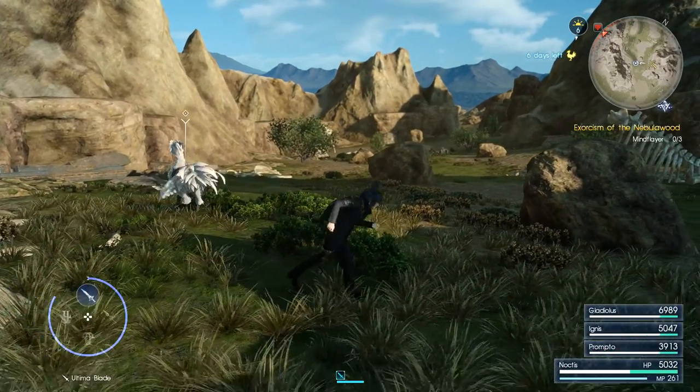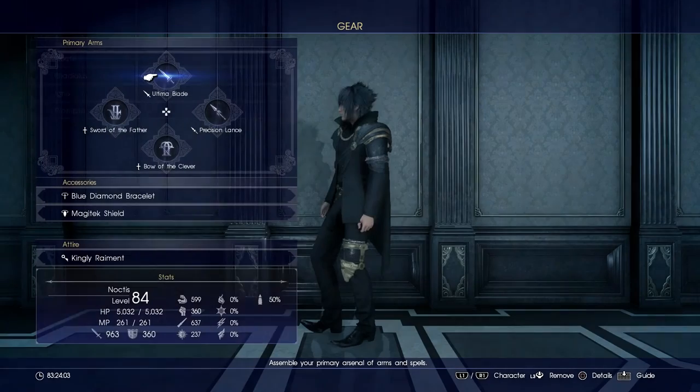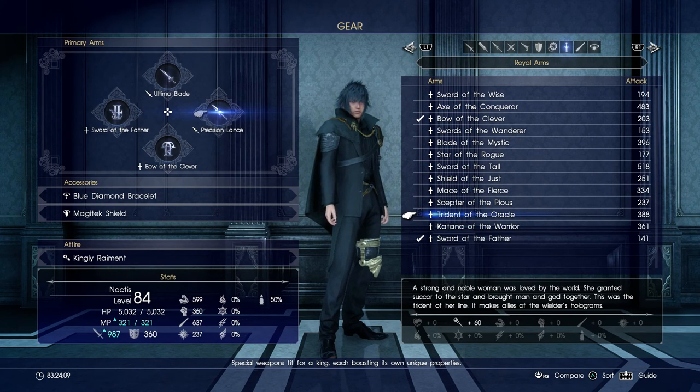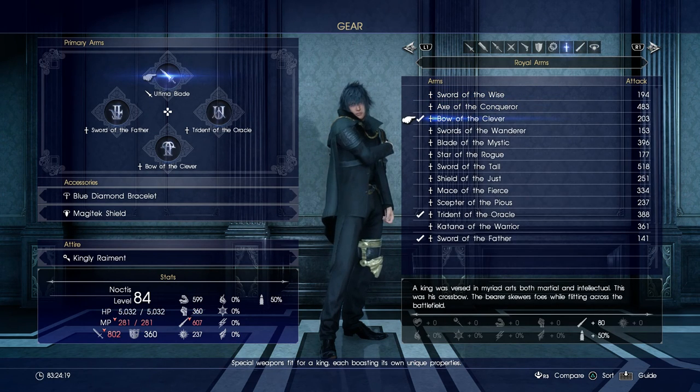Also to make it more efficient I'm going to change some things to my gear. We're going to put on the Trident of the Oracle royal arms — that's going to increase my MP by 60, so it makes it less likely I'll run out. And of course we need to equip the Shield of the Just.